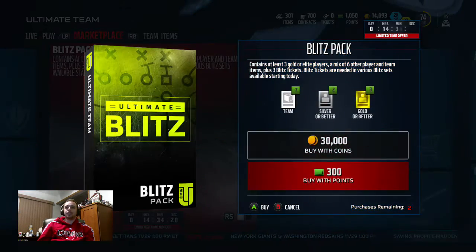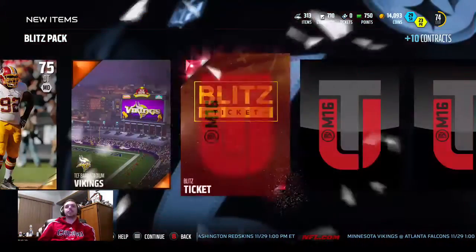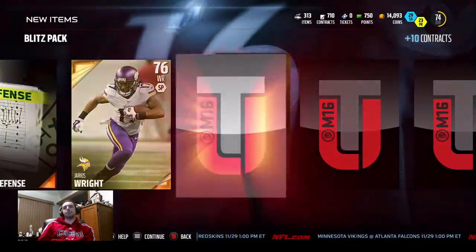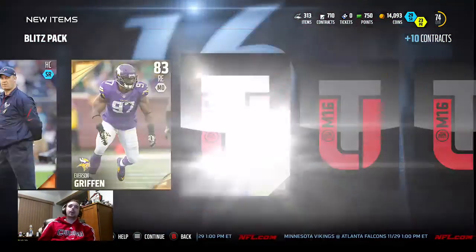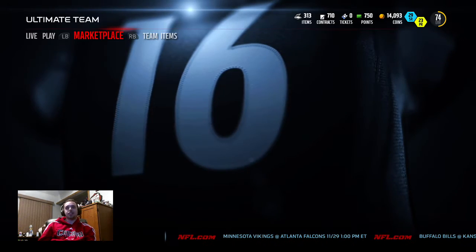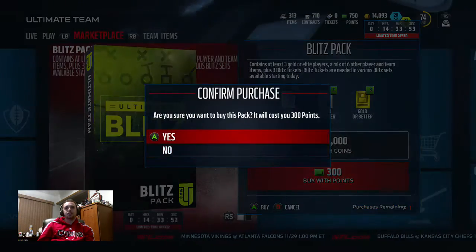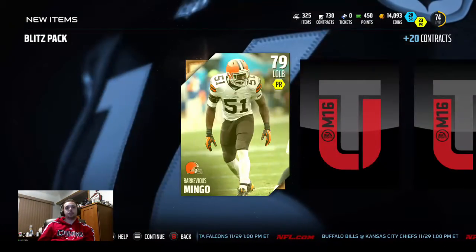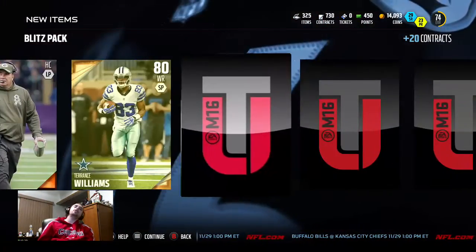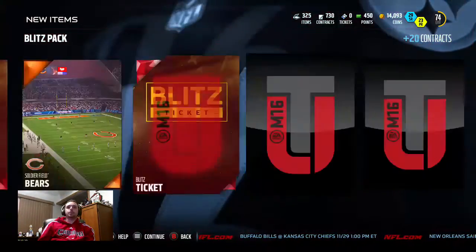Got two more blitz packs left. Hopes are dwindling here - Chris Baker, and we're not even getting decent gold cards. One pack left and we haven't even pulled an elite player out of any of these yet - these packs are terrible. Hopefully we get something good. Give us an elite player - another Terrence Williams, and another. These packs were shitty. No elite player from any of the seven blitz packs.